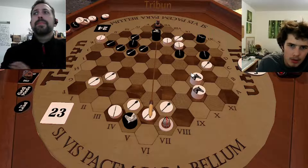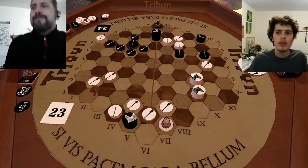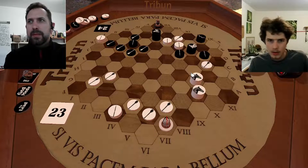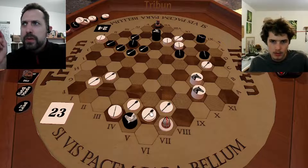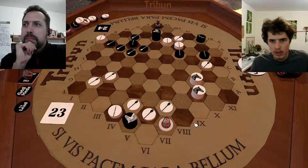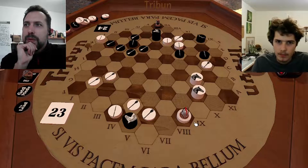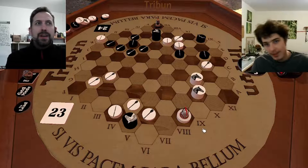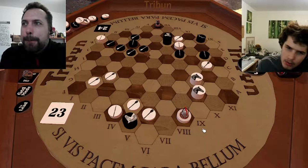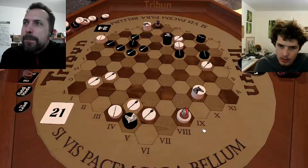I thought about going here first, prior to this move, but I calculated it through. You did this move and then took it back. I moved there because that was safe — I wouldn't lose anything. You were pushing me out. And I think you went for the Centuria quite soon.